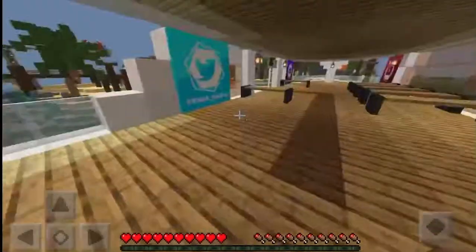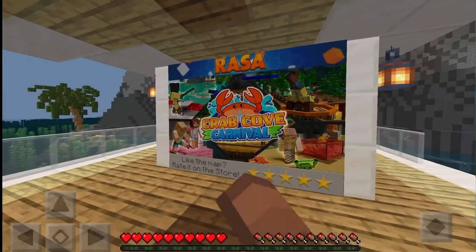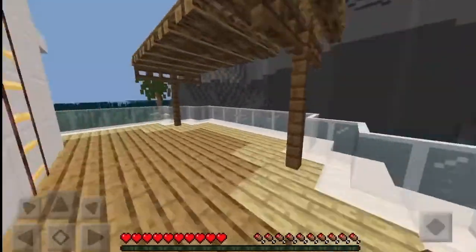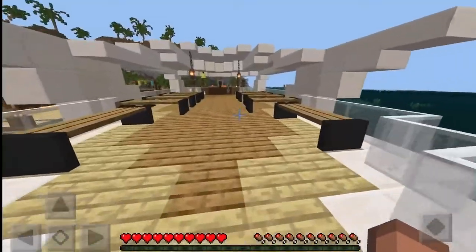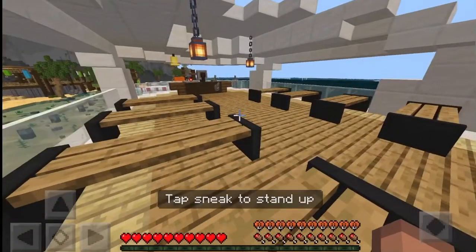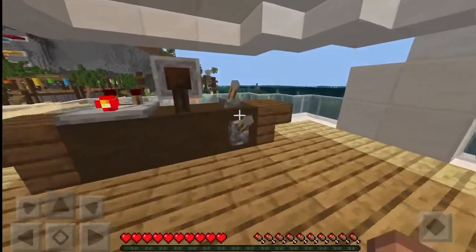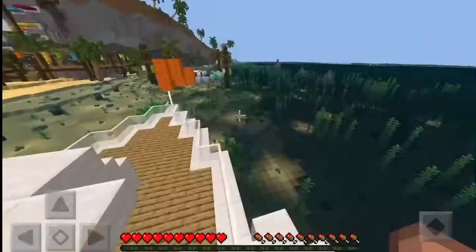What's up everybody, it's me Easy and we're back with another video. Today I want to try out something called Crab Cove Carnival — it's like a new world I got off the marketplace. It was free so I was like, might as well try it and see how it is. I have no idea how long this world is, I'm just starting.